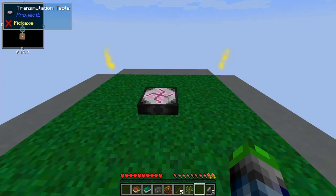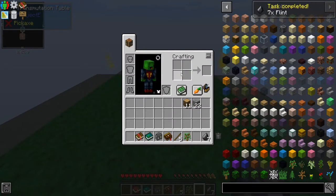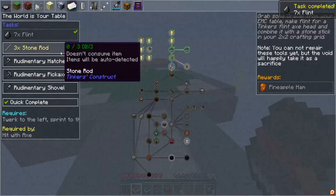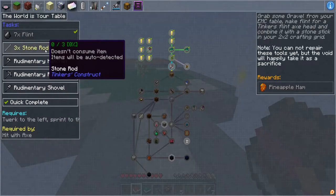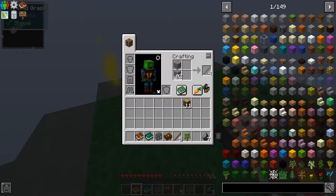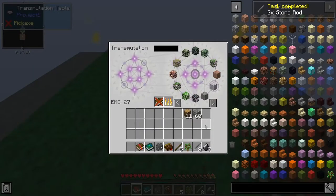Can't put flint in there — what kind of shenanigans is that? One, two, three, four, five — got it! Okay, we have that taken care of. Flint, stone rod — 'You cannot repair these tools yet, but the void will happily take it as a setback.' Okay, that's fun. Stone rod — let's put that back in. Wait, we need cobblestone first, yeah. I only need three — son of a nutcracker, I put too many!